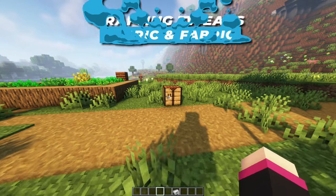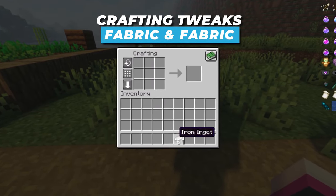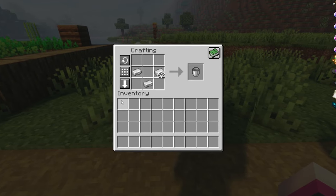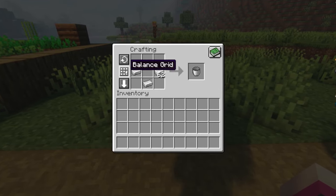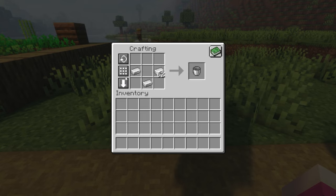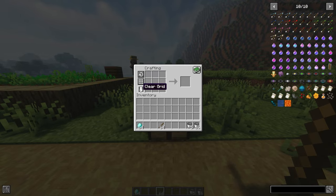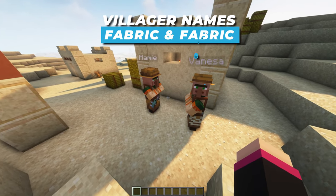Crafting Tweaks brings some new buttons to the crafting table and saves you time when you need to craft large amounts of items. There are three little buttons on the side of your crafting table, each with their own time-saving feature: one to rotate your items around the crafting table, one to spread the items evenly around the table, and one to remove all the items from the table.